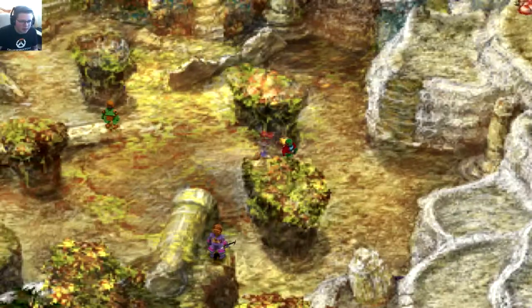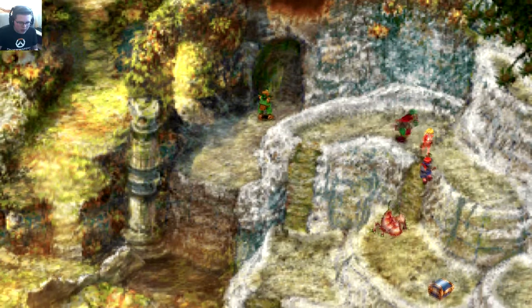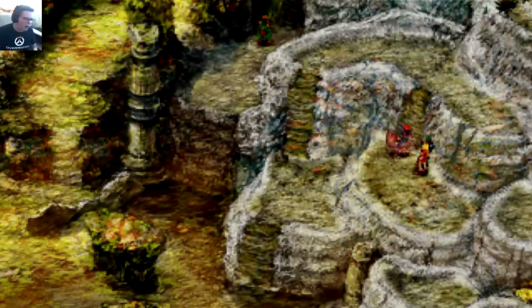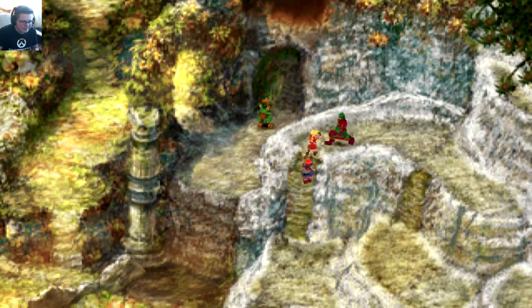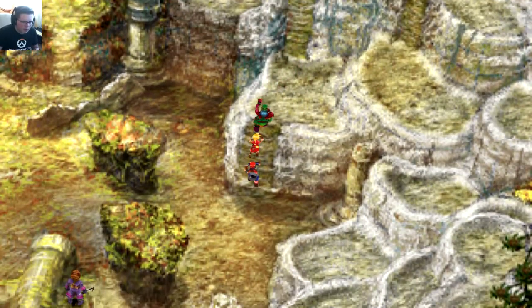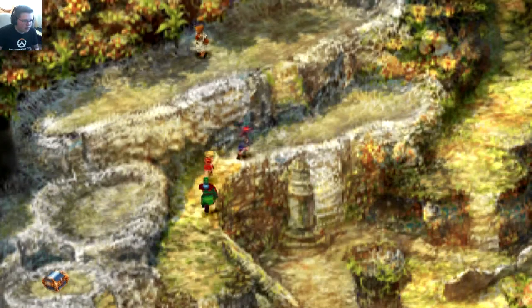There's a chest up there — I'm going for it. Found iron. I guess we have to fight stuff, but we get quite a bit of gold from these guys so I'll take it. Another chest over there, hopefully also filled with iron. That chest is honestly kind of useless since we basically have everyone equipped with iron already.